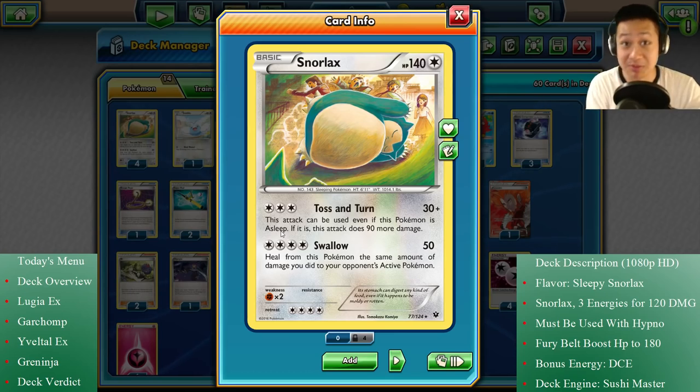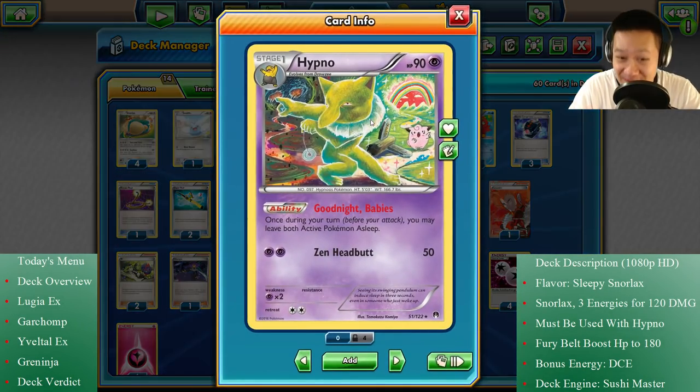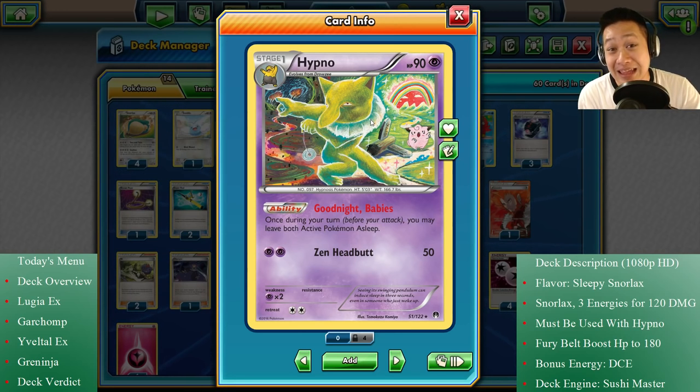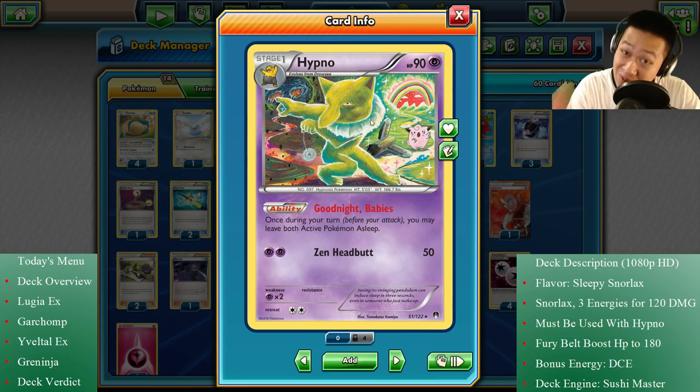What is the best Pokemon to put Pokemon to sleep? It's Hypno. This guy loves his job — he loves putting other Pokemon to sleep, but he doesn't care to distinguish anyone. Everybody is going to go to sleep. Once during your turn, all the active Pokemon will go to sleep. At the end of the turn, they have half a chance to wake up, which doesn't really matter for you — you can attack anyways. But for your opponent, that coin flip is going to be deadly.